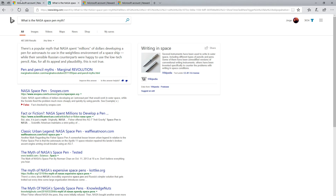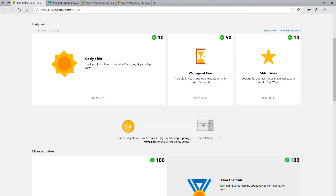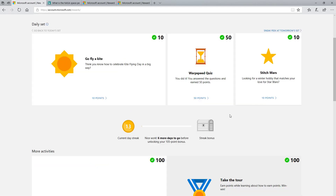There we go — that's all three done. Now it won't show until I refresh. Boom — 14-day current streak, six more days to the 105-point bonus. I thought it was going to end at a 75-point bonus every five days, but 105 bonus points every seven days is awesome. Over that seven-day period that equates to about 15 extra points per day. It doesn't sound like much, but it adds up over time.